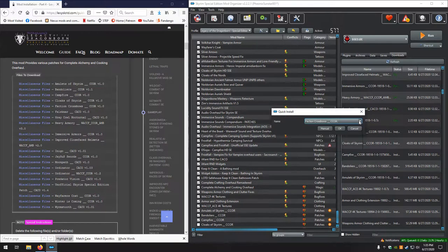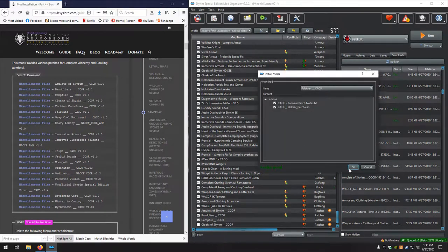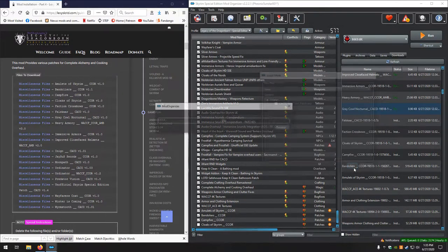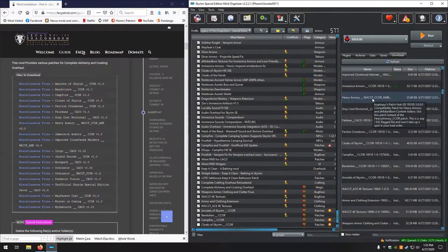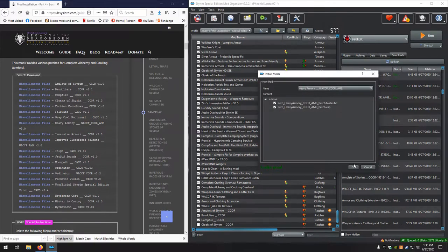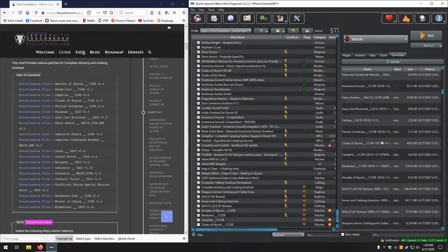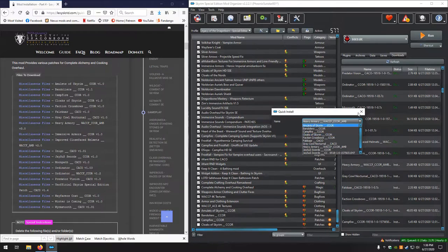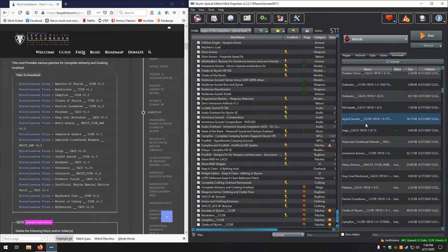Falscar — looks good. Gray Cowl of Nocturnal — looks good. Heavy Armory, WACCF, CCOR, and AMB — looks good. Immersive Armor CCOR. I think it moved at the last second and I accidentally clicked JSU Swords, which is not the one I want. It moved a lot.